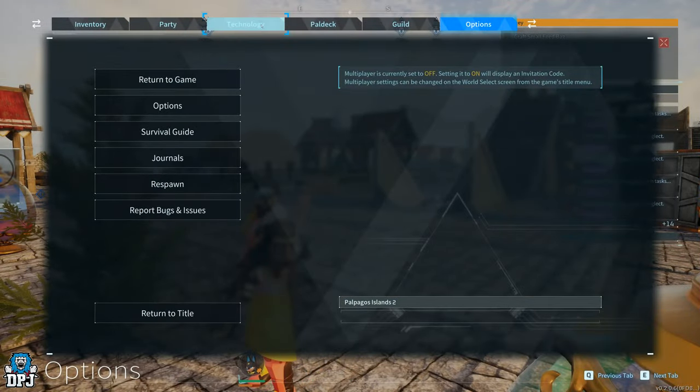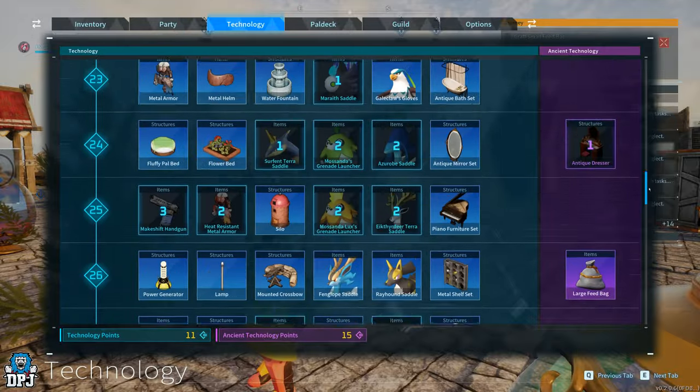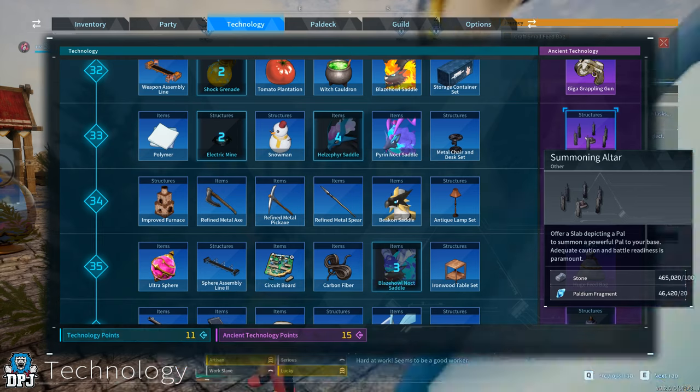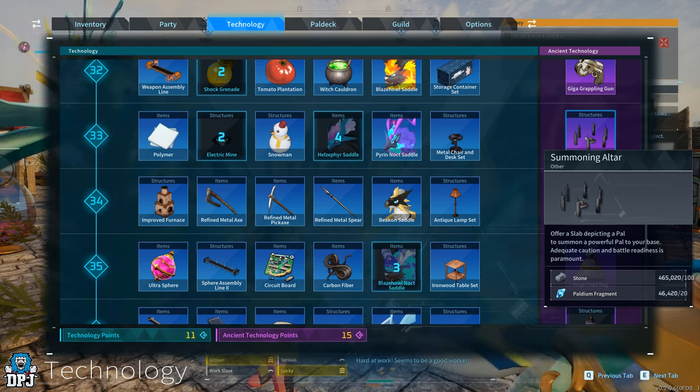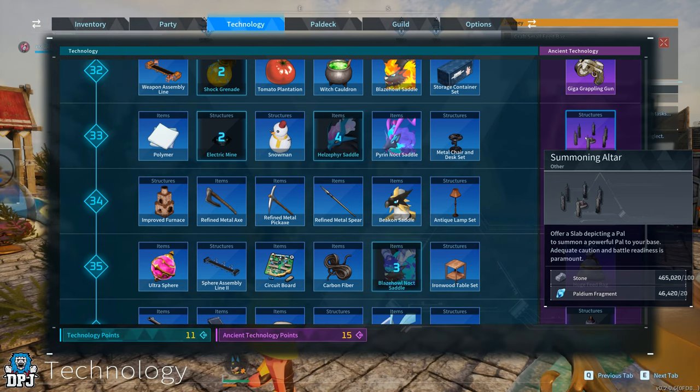First things first, you need to unlock the summoning altar. These become available at level 33 and require ancient technology points to unlock. Once you've unlocked it, you need pallium fragments and stone to place it down. Importantly, you need to place this down within the facility of your base.